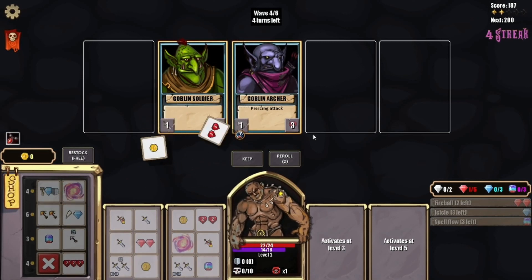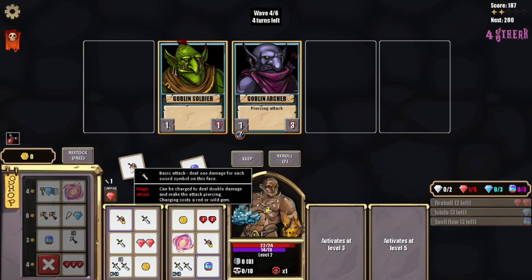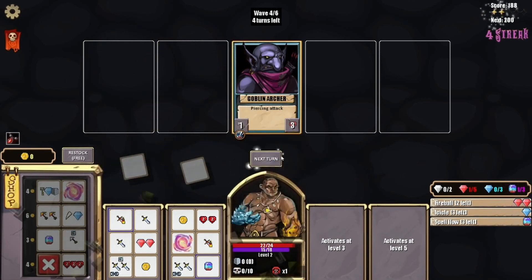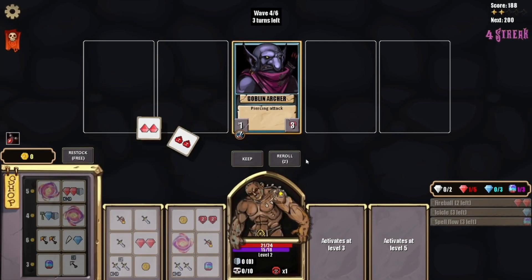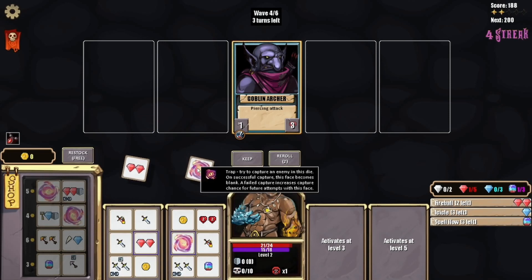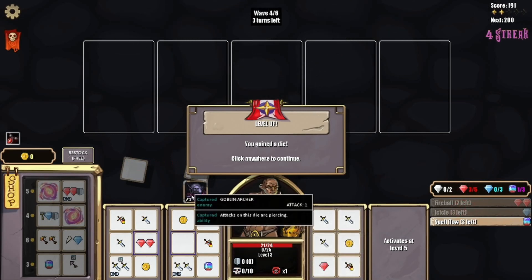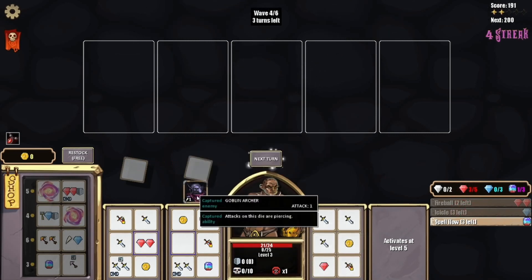Got it. I don't have anything to charge this — that's fine. We're going to try and capture him with our trap. That's what this is. And we did it — we caught this guy, the goblin. What does he do? Attacks on this die are piercing.